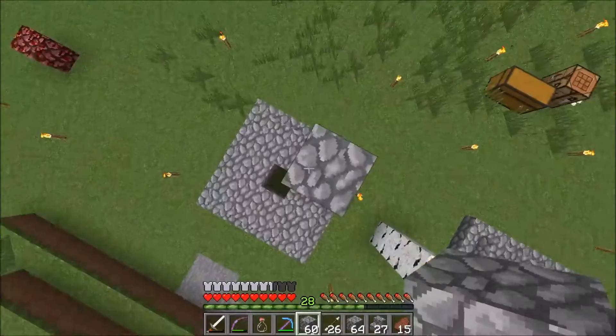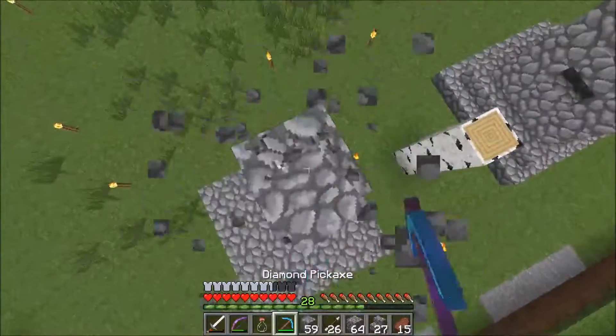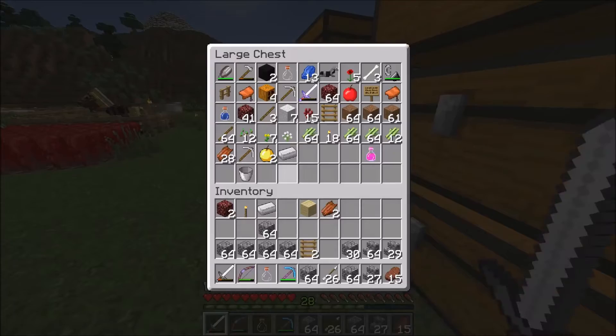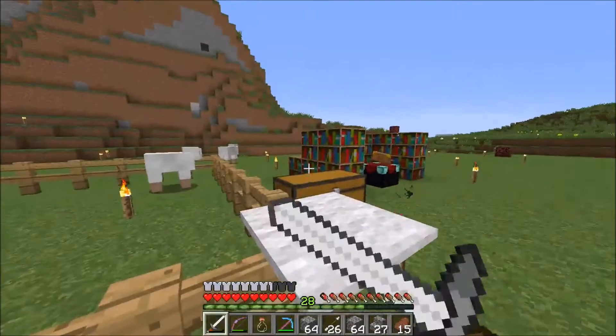I think the top one should be a solid block. We're back doing 10 blocks — 2, 3, 4, 5, 6 — oh, crap. Ladders — we get to remove the ladders from the other place as well.